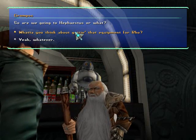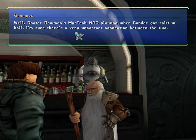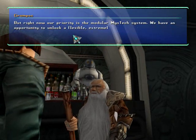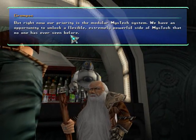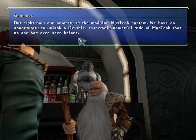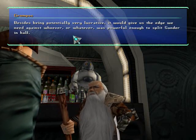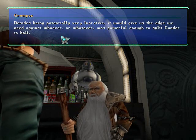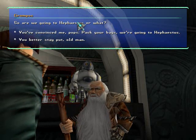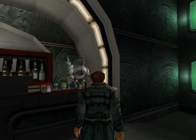Let me think about getting that equipment for Ro. Well, Dr. Polman's Mystic was glowing when Sunder got split in half — I'm sure there's a very important connection between the two. But right now our priority is the modular Mystic system. We have an opportunity to unlock a flexible, extremely powerful side of Mystic that no one has ever seen before. Besides being potentially very lucrative, it would give us the edge we need against whoever or whatever was powerful enough to split Sunder in half. No, we're going to stay put for now. We'll go later.